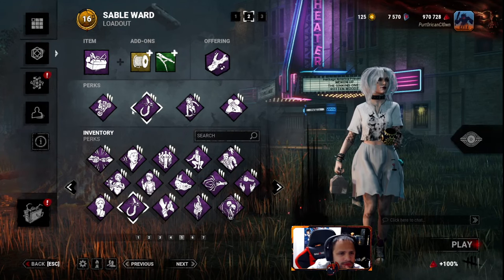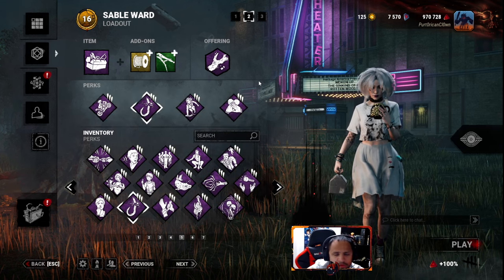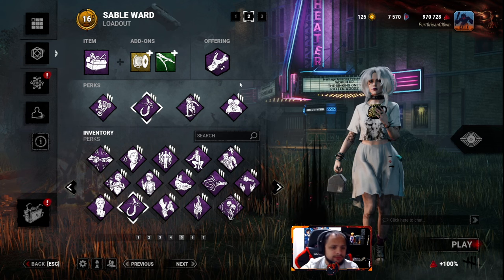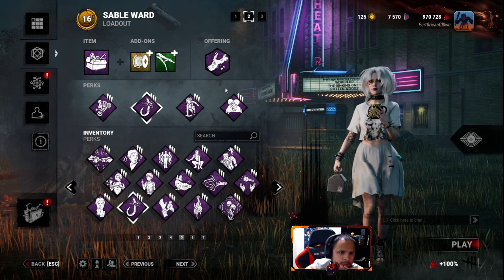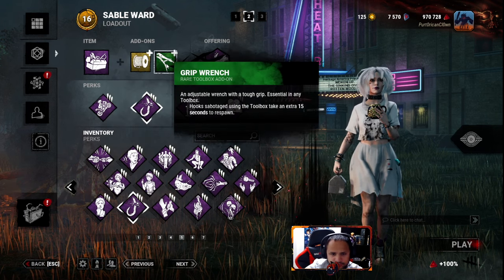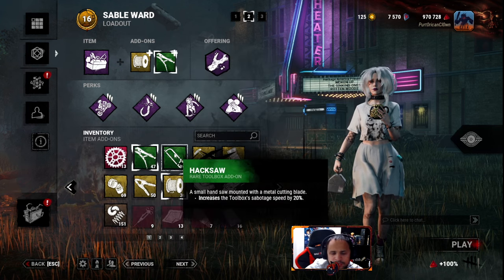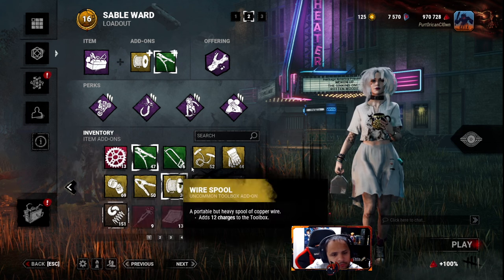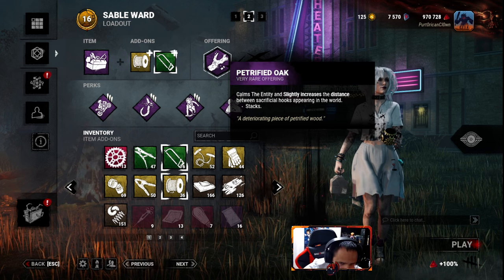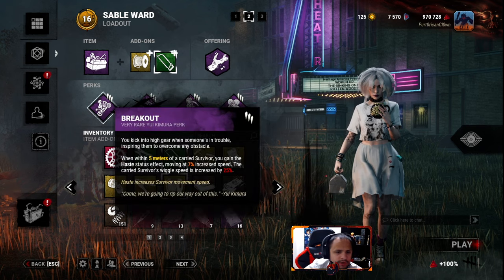This is a build I've been meaning to try - basically just sabotage hooks as fast as I can. I have Alex's toolbox with more charges and extra. Do I need the extra in 15 seconds? I probably don't. I'm going to do either more charges or do it faster by 20%. I'm gonna try that first. The Oak - less distance we're gonna run. Breakout.